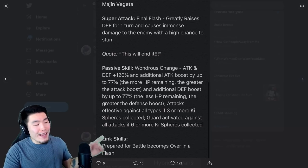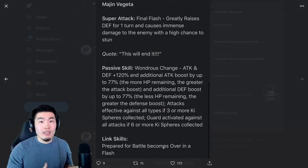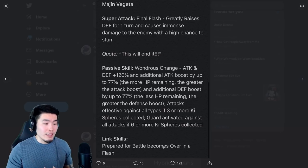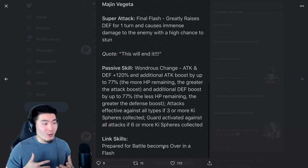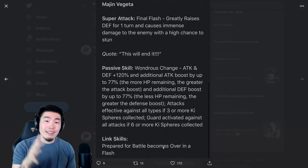Prepare for Battle gets replaced by Over in a Flash after transformation. For Vegeta I definitely see this as a bigger issue than for Goku, since you can still put units around him that have Over in a Flash. But I just don't love the fact that these guys lose Prepare for Battle — it might become an issue, especially for Vegeta. But overall, these units look really, really good. They both look like they're going to be extremely, extremely powerful, and I'm looking forward to the showcases to see exactly what they can do. On paper, they look really, really solid.